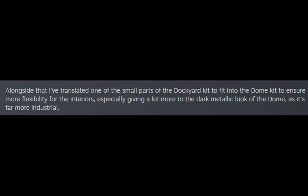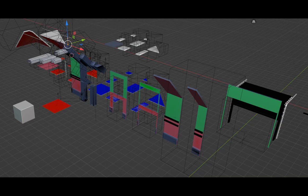Alongside that, I've translated one of the small parts of the Dockyard Kit to fit into the dome kit to ensure more flexibility for the interiors, especially giving a lot more to the dark metallic look of the dome, as it's far more industrial. The dome kit features more concrete and an industrial look.